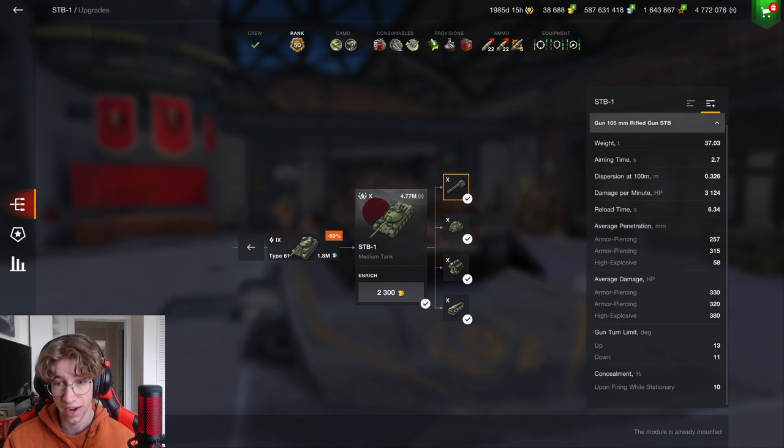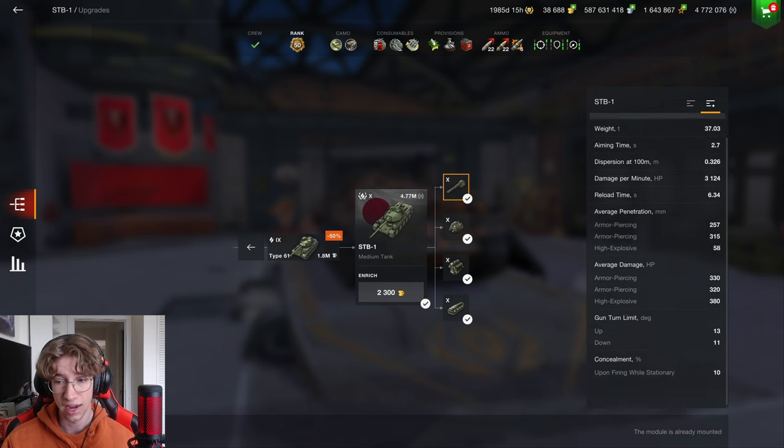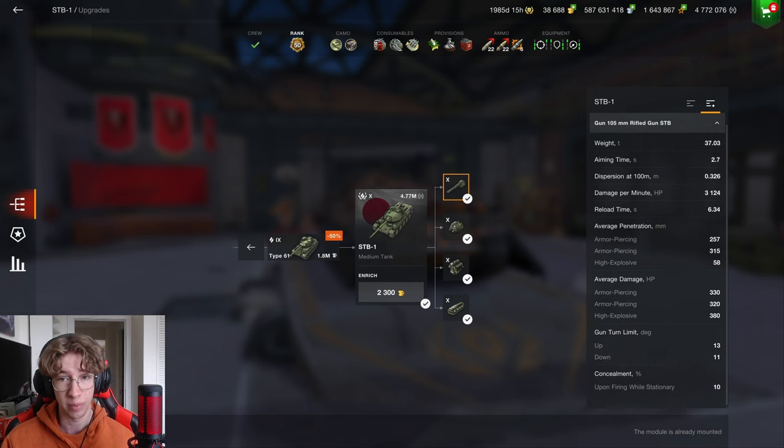In terms of damage, this tank has decent alpha at 330 and 320 on the premium — so the damage loss from shooting premium shells is only 10, which is great. Its HE alpha at 380 is also pretty good. Another extremely good thing about this tank is its gun depression — 11 degrees, which is the most for a tier 10 medium in the entire game, and actually the most gun depression for any tier 10 period. Flexibility on a medium is super important and makes it really easy to play. Its mobility is very nice, with a 20 reverse speed, top speed of 53, and very good hull traverse. Its pen is also going to be higher than the numbers shown in game because the tank has shell normalization due to its AP shells.